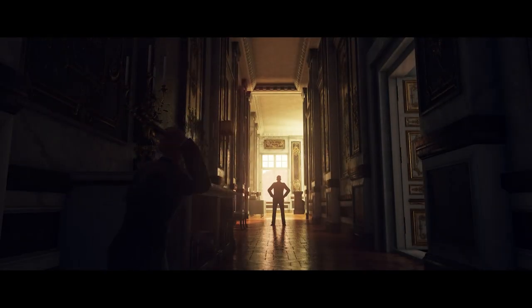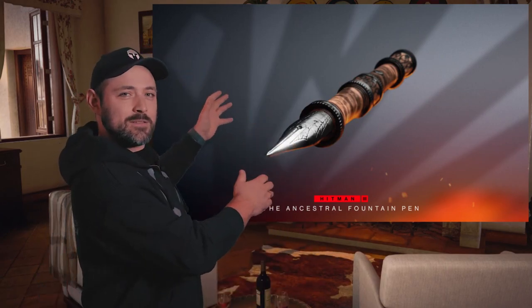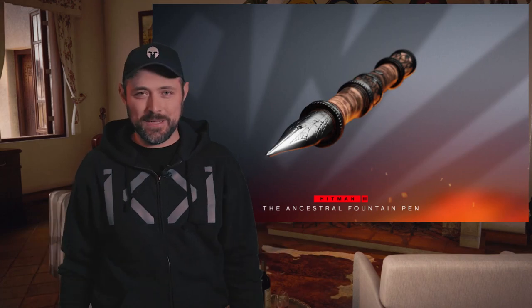On November 17 it's time for another round of Elusive Target Arcade, and these also come with an unlock that's rather explosive. When completing one of the new arcades, you'll unlock the Ancestral Fountain Pin — great for throwing, signing a lease, or blowing up your arch nemesis.